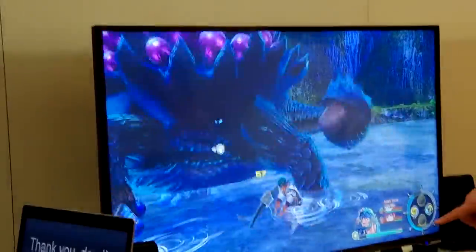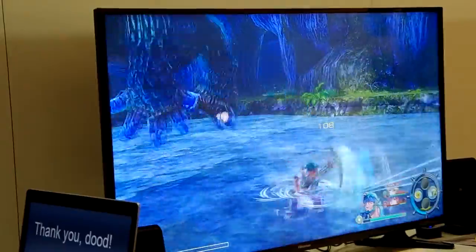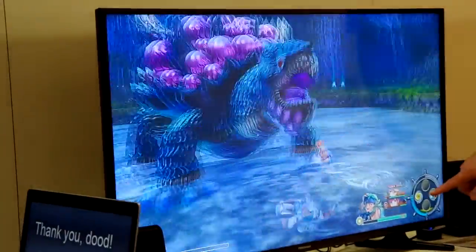You can see here the yellow meter is increasing — that's what allows you to use that big super move. And the way you increase your yellow meter is by using your special attacks.